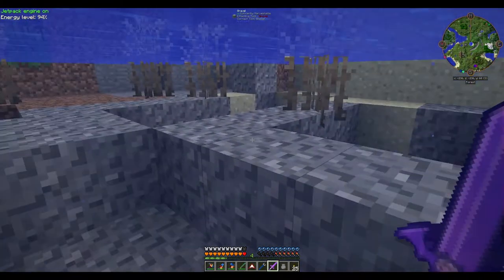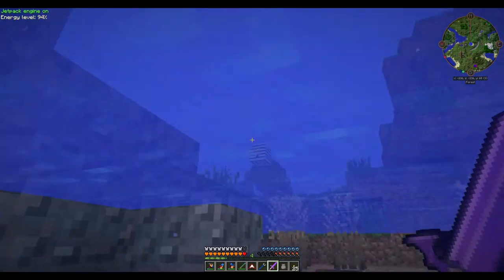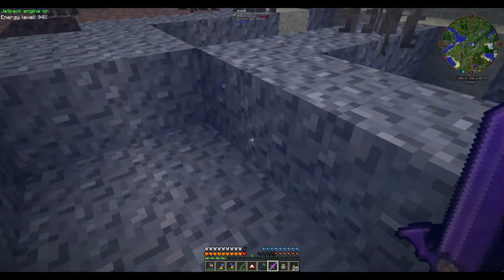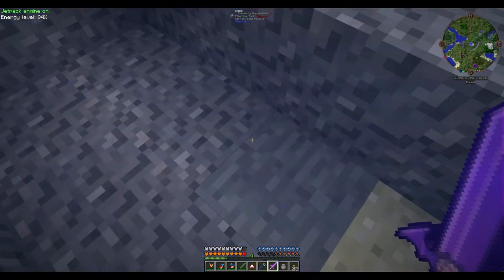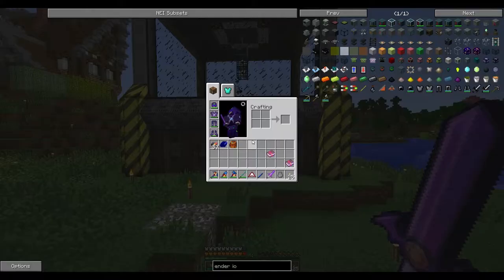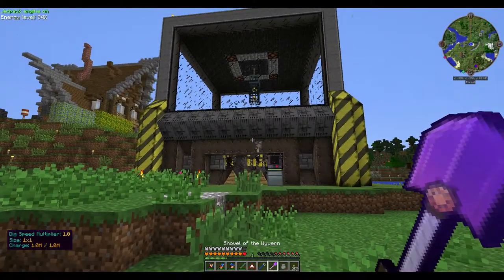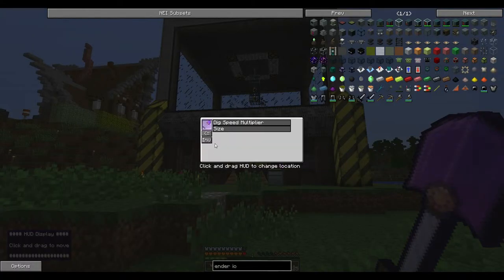I can tell you aqua affinity, infinity, and respiration do work — if I hop down here, you see, I can see clearly. I think that's pretty awesome. I just found this out when I was fighting blazes here. I haven't checked these other tools — I should do that right now.